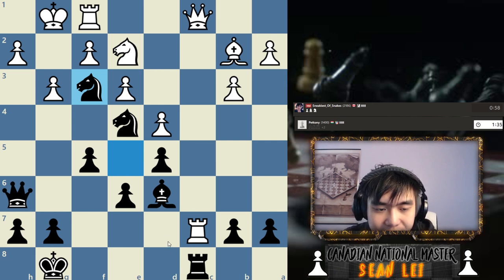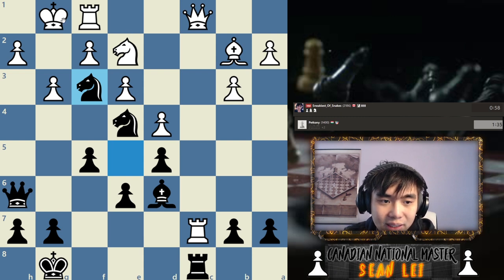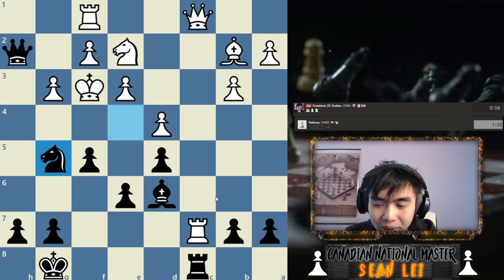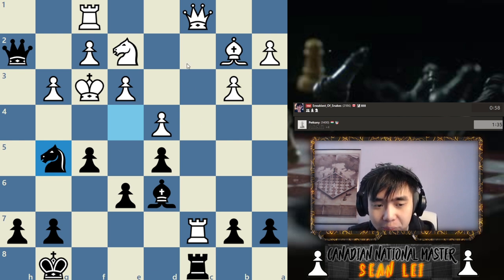Our opponent resigned because in this position we had a very nice combination: king over here, queen takes h2, they capture, and knight would be checkmate. We don't even have to capture the rook. Given this was a longer game, most of you should be able to calculate something like this, especially because people at 1400 are usually pretty good at tactics.